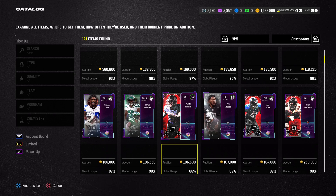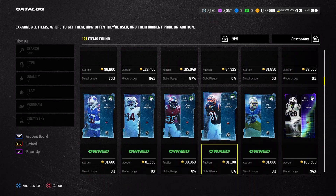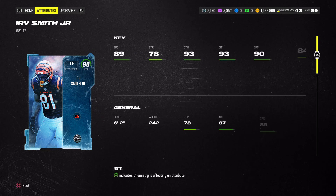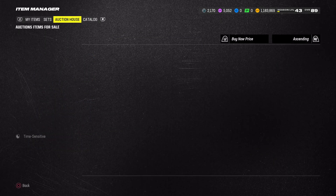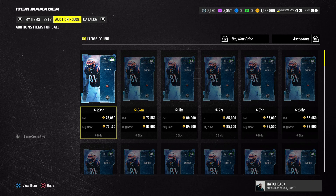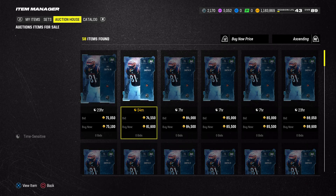I don't buy the 91s over here. Scroll all the way down so you get to the zero chill. The zero chill players are cheaper than the other players. As you guys can see here, this dude is going for 81K. Just check the price on him, and once you check the price, you should see how cheap he is. I can back to the bottom for 75K.